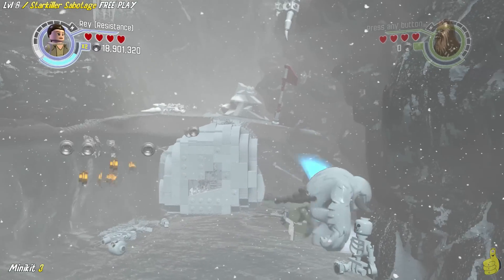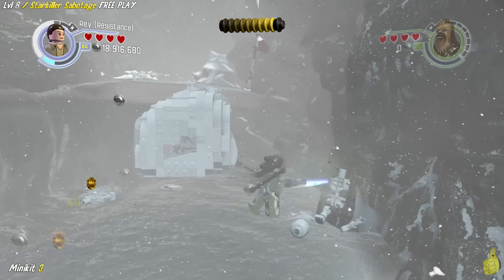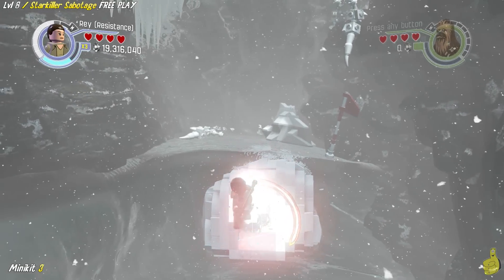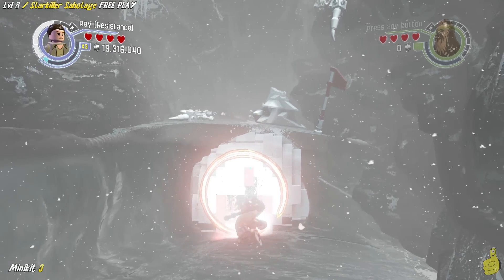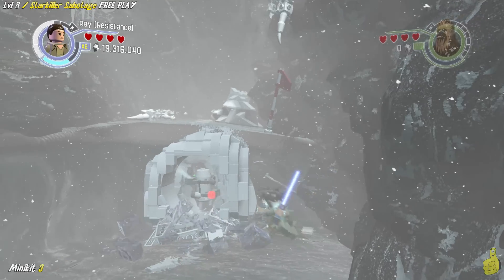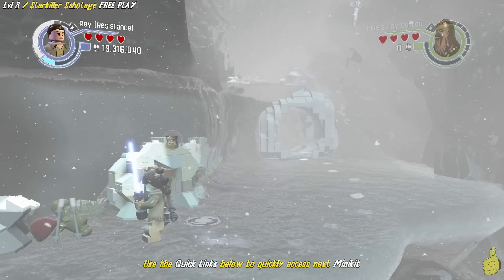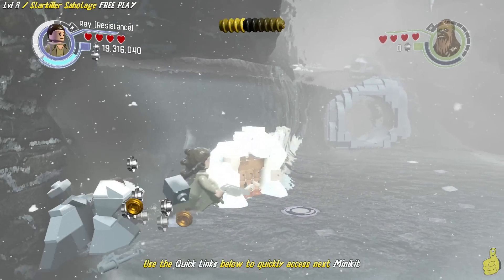Go ahead and look at that — we're giving him some dance lessons. Eventually he folds, and now we have a lightsaber spot where we can go ahead and carve out the side of the wall there. Minikit number three is officially available and now ours. Look at that too — we've got almost 20 million.